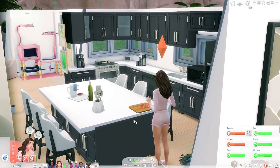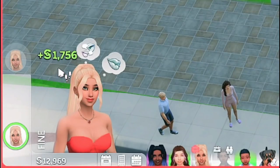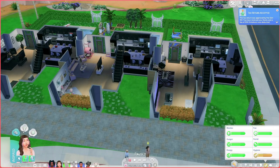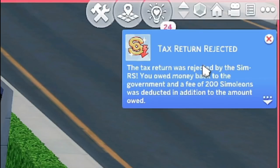The next one is really small but realistic, so I had to include it: the File Tax Return mod. This mod simply allows your Sims to file a tax return — they can either get accepted or rejected. Your Sim will disappear off the lot and when they return you'll be told if they got money back or had money taken away, and your Sim will get either a positive or negative moodlet.